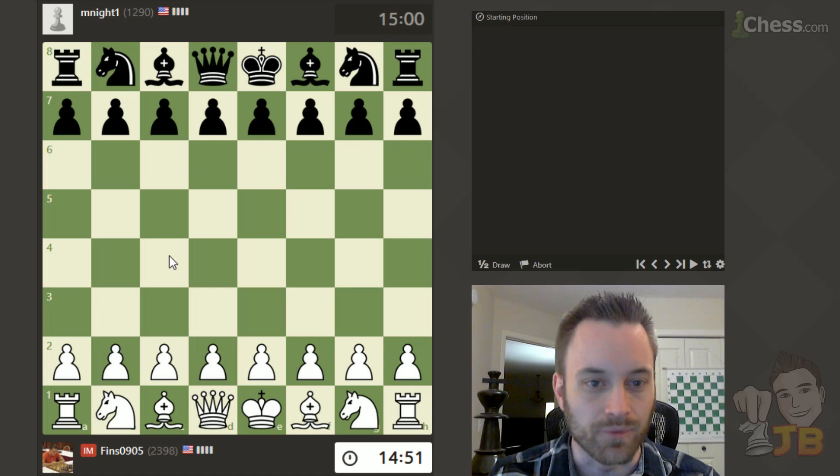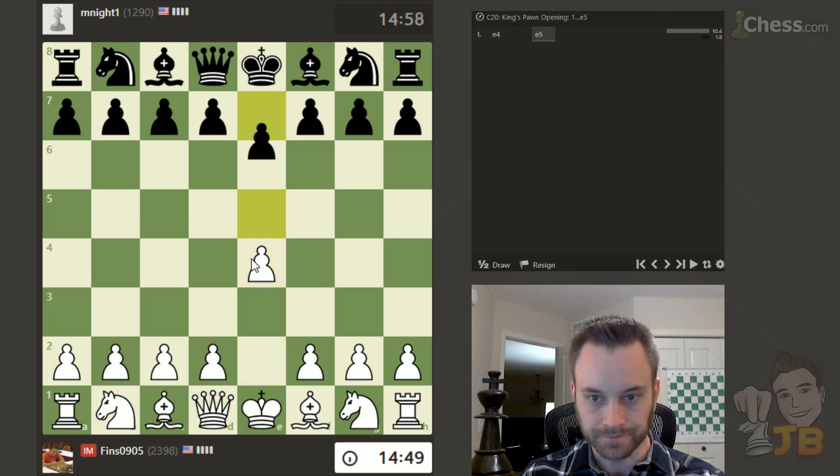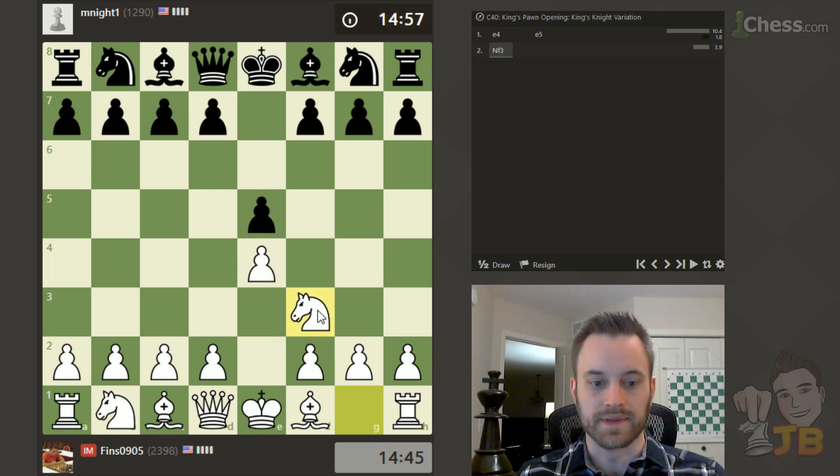Hey guys, this is John, and I'm playing M. Night 1 in a 15-minute game on Chess.com. Let's open with E4. My opponent is rated 1290 — 15 minutes, no increment this time around.